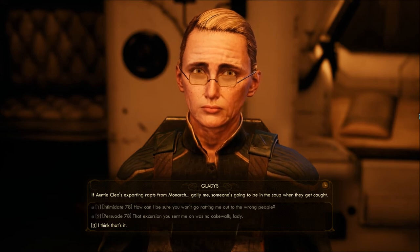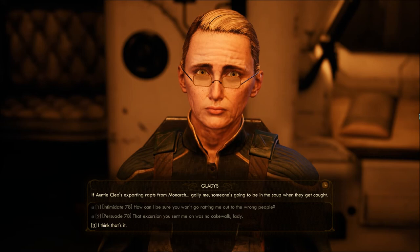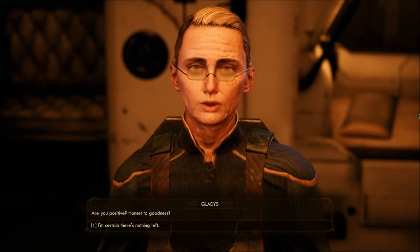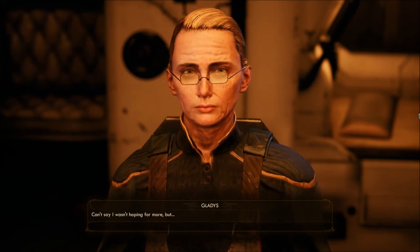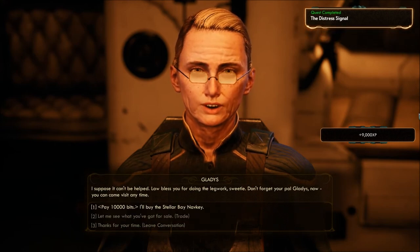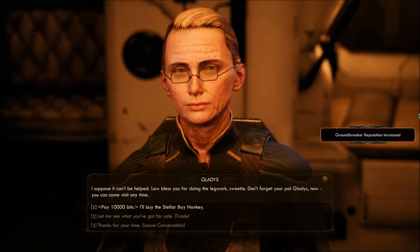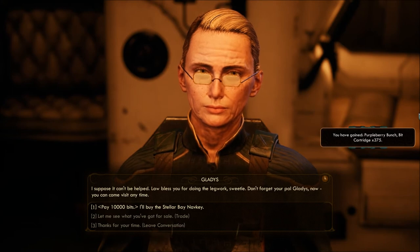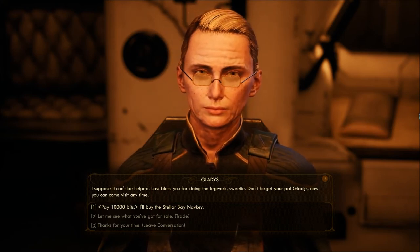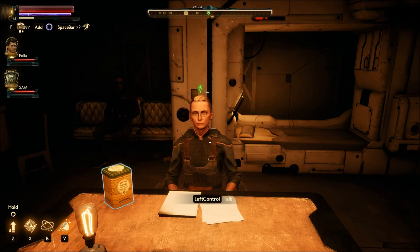Too bad my Persuade and Intimidate needed to be a lot higher. I think even the 10 I would have chosen for that perk from Felix would not even help. That's it. 'I'm certain there's nothing left. Law bless you for doing the legwork, sweetie. Don't forget your pal Gladys now — you can come visit anytime.' Wait, I still have to pay 10,000 bits? I mean, she gave me a lot of bits but I don't think I have enough. This was in exchange for the nav key.